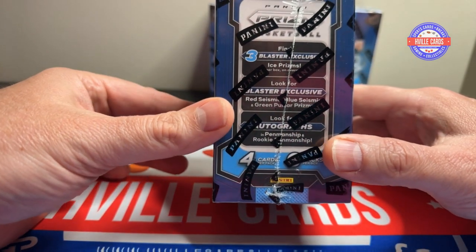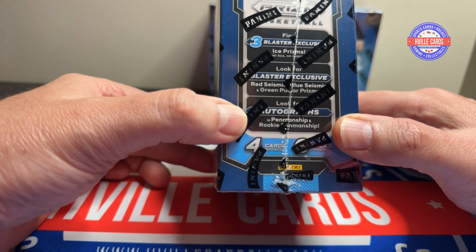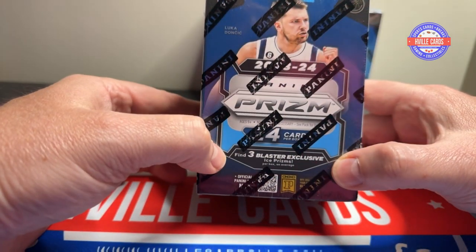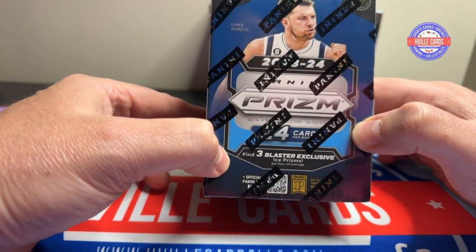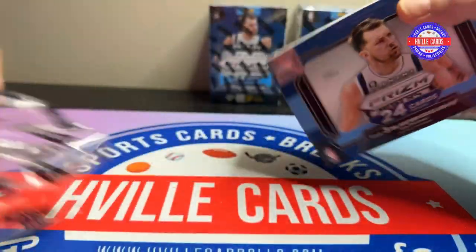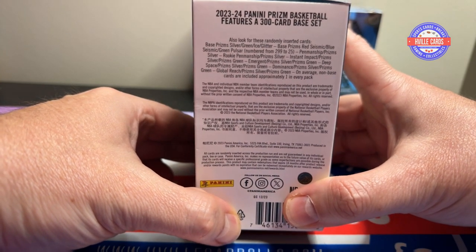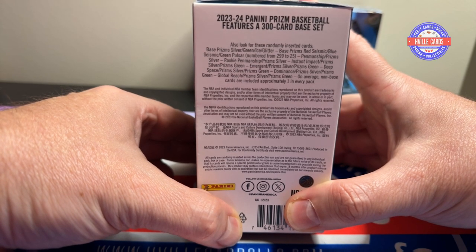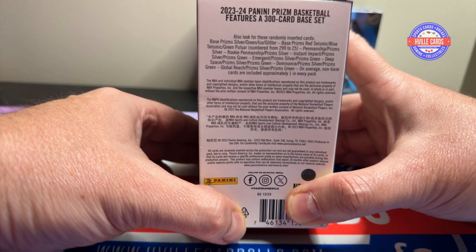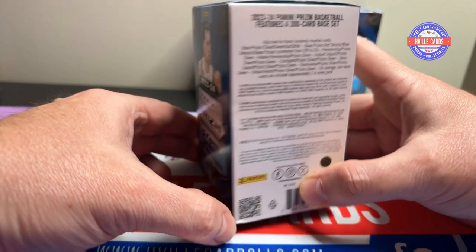Especially if you get a Wemby one. It looks like you can get the red seismic, the blue seismic, and the green pulsar prisms. So besides the ice prisms, you've got three other variations. And the good thing about this is you can get autographs in this — that's what's amazing. There's penmanship prisms. You can get rookie and vets in this, and you can get some numbered cards. So this looks like a good product.